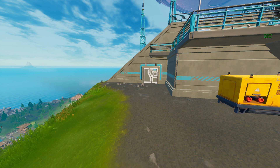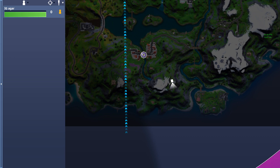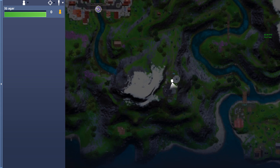Yo, what's up guys, it's me IG. In this video I'm gonna show you how to do this challenge. The challenge is you need to interact with an IO operative's computer. You need to land at the satellite station. I landed over here — I'm in replay mode but I want to show you guys the exact location and how it looks.